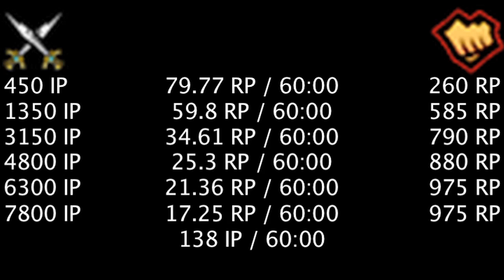If we use the champion cost to create an IP to RP ratio, one could say they also gain between 79.77 and 17.25 riot points an hour.